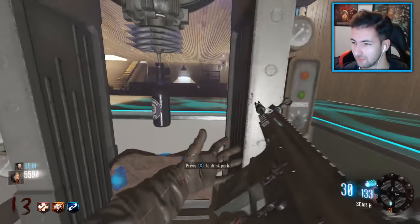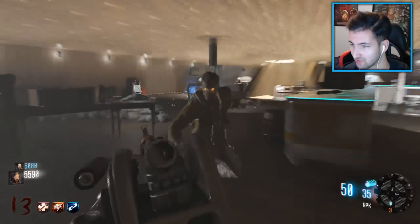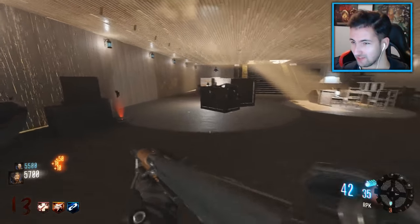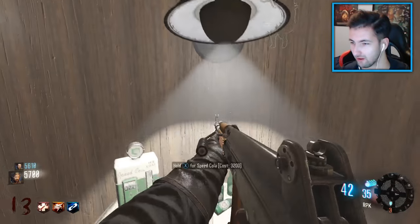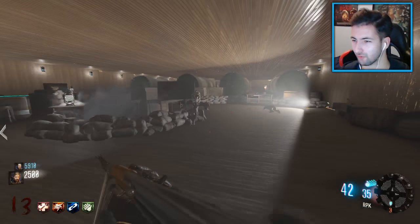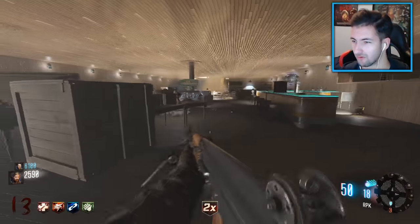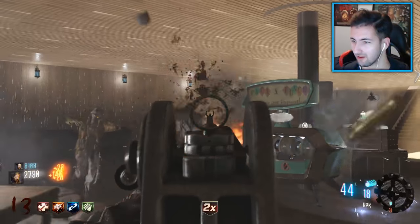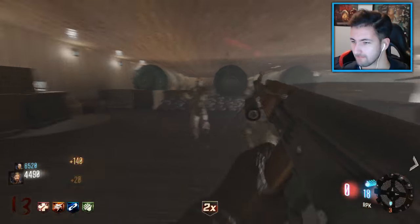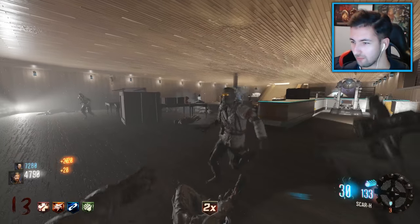Come back towards the stairs and speed cola is on the left side. They're really random prices - that was 3,200, that's not normal. I went to go and buy Jug and I don't know if that was normal price, I had 2,500. Just being greedy and making it harder on ourselves. We've got DeadEyes with a $5 super chat - how you doing, good to have you in as always, thank you for that $5.